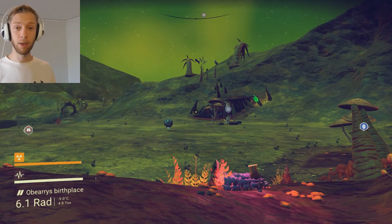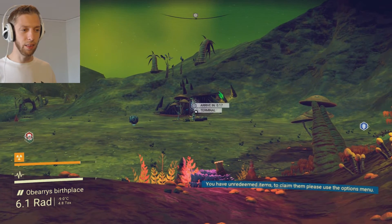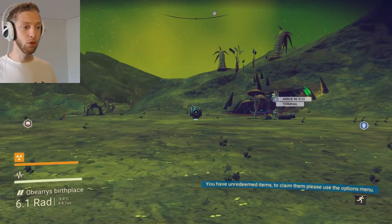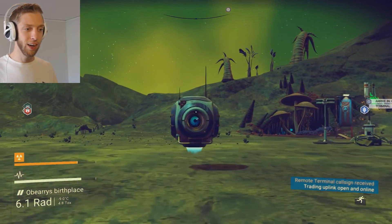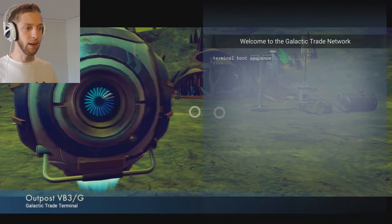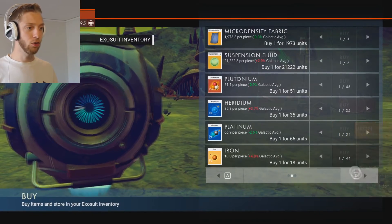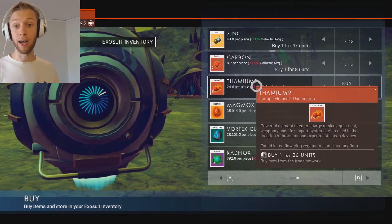This is the second place where you can find Thamium9. On the map it looks like a circle with a dot in it, and it's called a terminal. Once you get here, you want to run up to this box that's floating around and press E to use it if you're on a keyboard. Then you get to buy items from the galactic trade network, and if you go two steps to the right, you find Thamium9 right here.